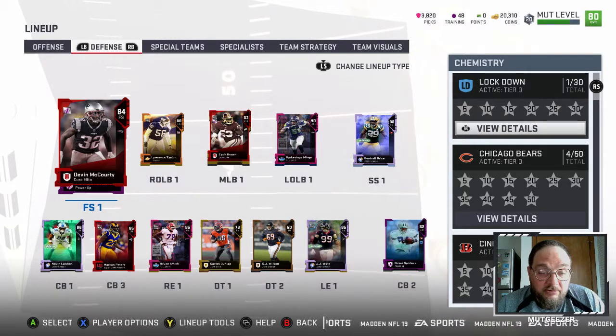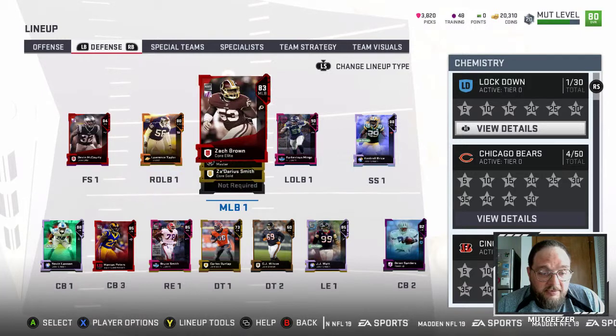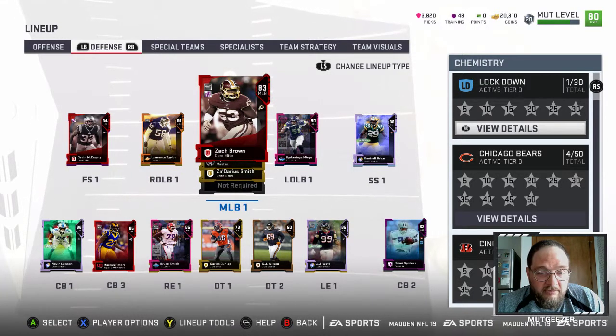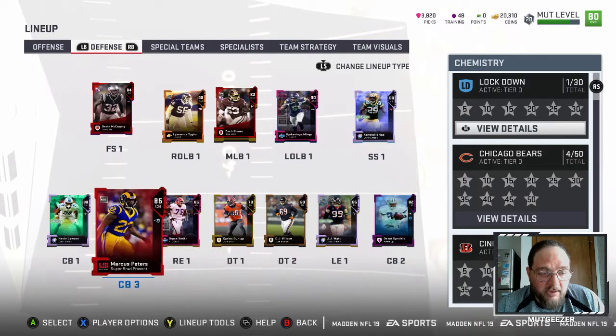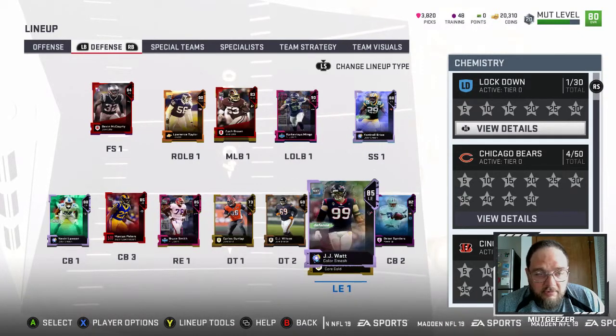On the PC, you pretty much have to pull stuff out of a pack or build players, because the auction house is terrible. So this is what we've got rocking so far. In that first episode, you saw the pack openings where I added these players.